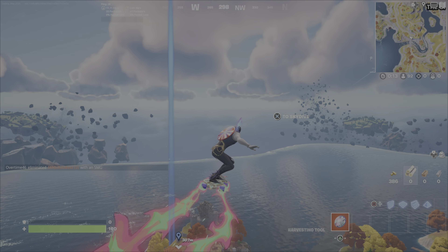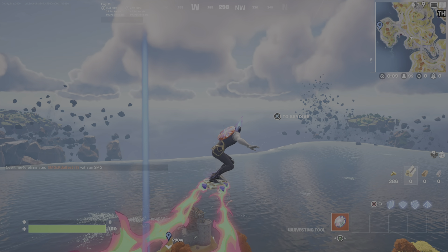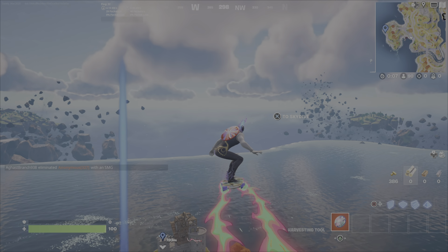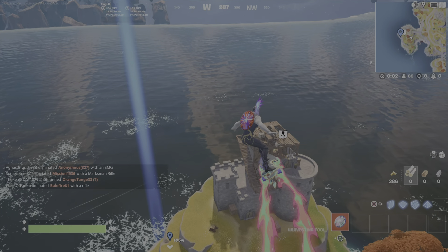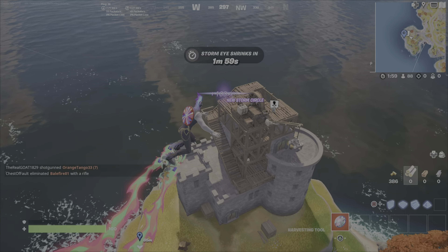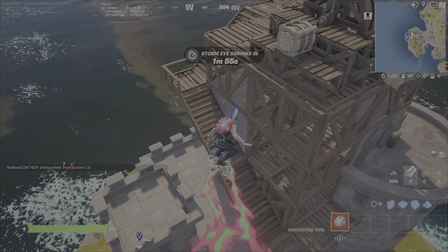You're going to head over here. I like to do my NPCs straight off the battle bus. This is the castle structure here where you will find Longshot. As you approach the POI, you'll see the character there, which means you can hire him. He's often wandering around the top, but he'll also head down the stairs as well.